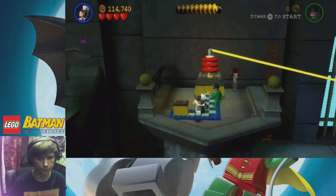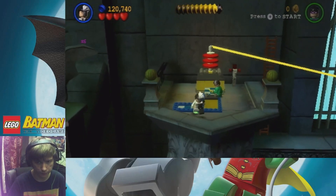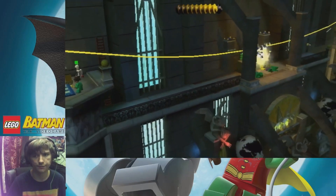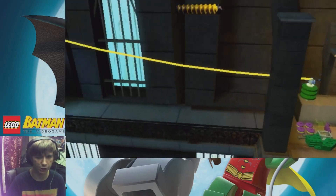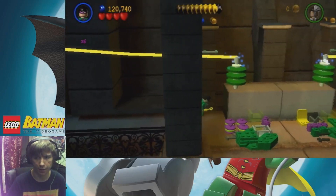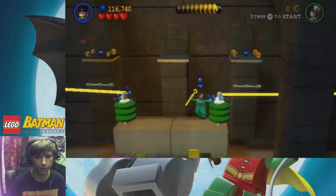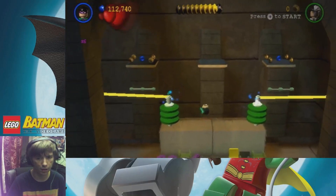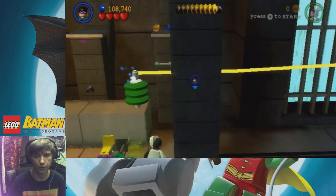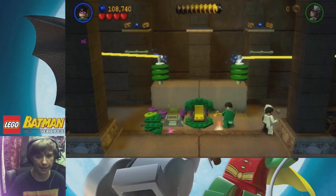Now let's build the battery - it's time to power this thing up. Do not push it that way, Two-Face. So now we got to build some kind of machinery. I don't know if we can get those blue studs now because I think you need a double jump for that, but if I can jump up here and jump over, I think that is possible to get.